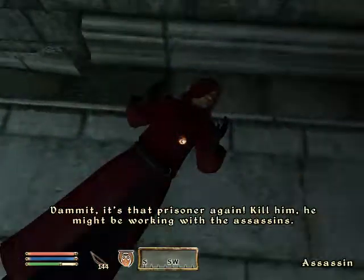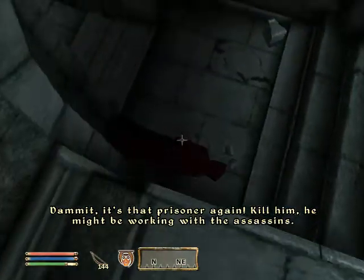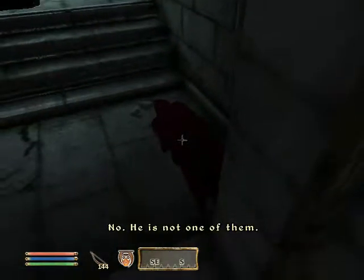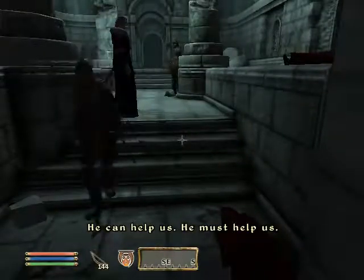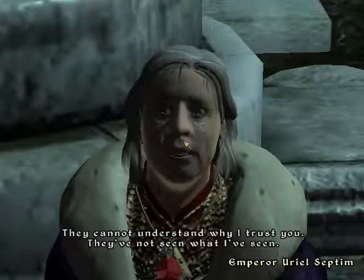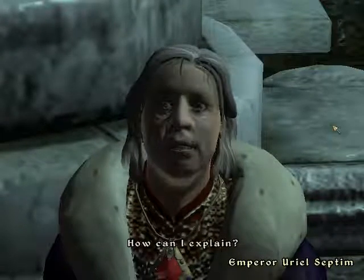Dammit, it's that prisoner again! Nope — I messed up. They skip dialogue if he opens up something. 'They cannot understand why I trust you. They've not seen what I've seen. How can I explain?'